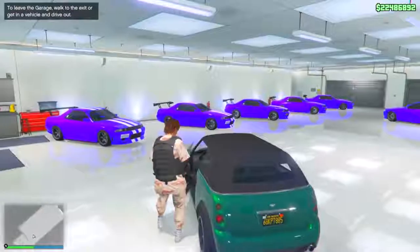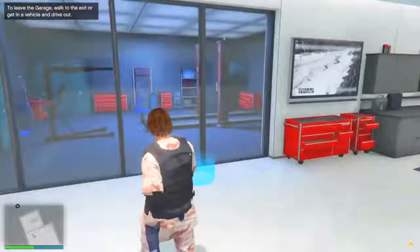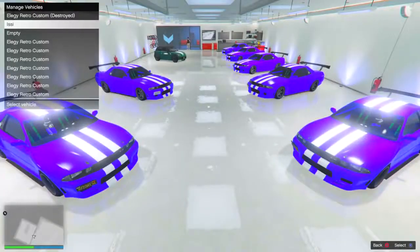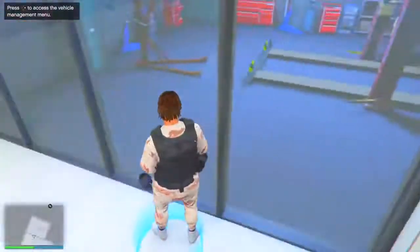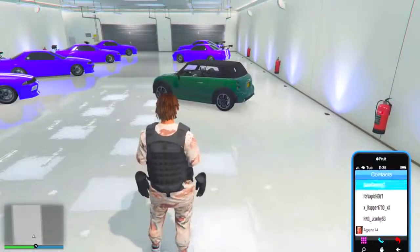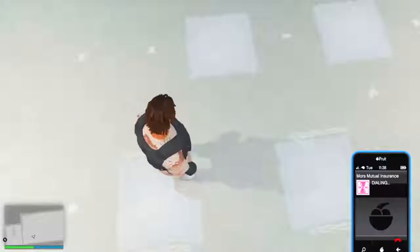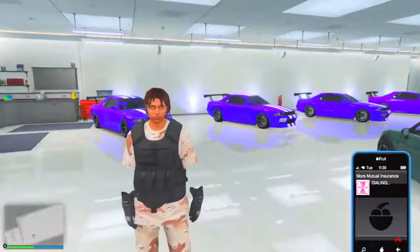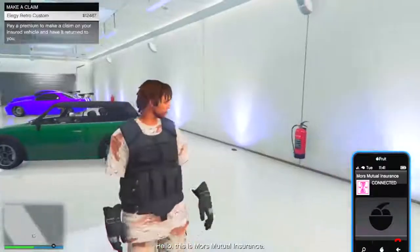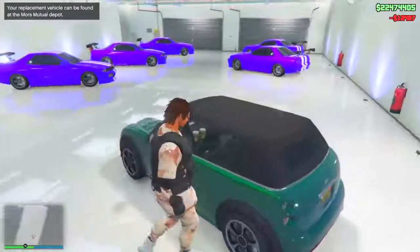Once you're back in the garage, go to the blue circle, switch your expensive car with the street car. Then pull up your phone, go down to contacts, and call Mors Mutual Insurance to get your expensive car back. It might be quite expensive, but do not worry - you will definitely get all your money back with this glitch.